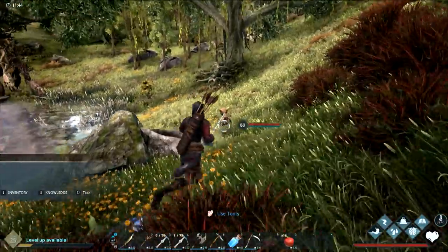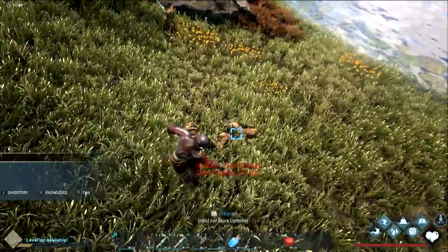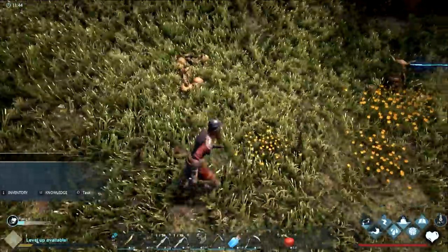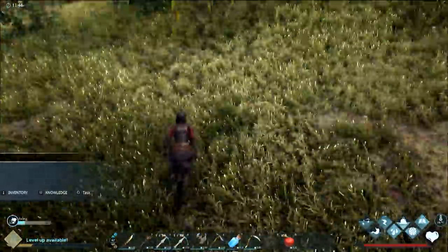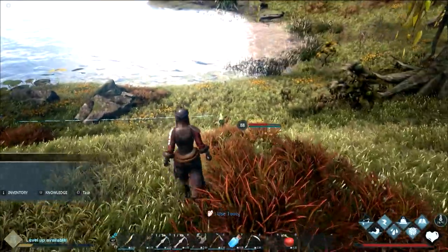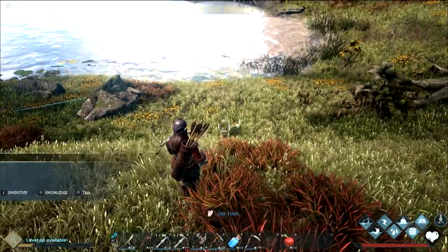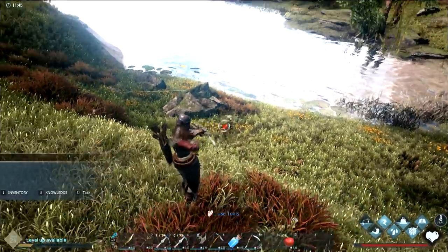Ghost, do you want a new boar? He wants a high level one. There's a level 76 right here! It's trying to harvest all the corpses and failing. Your goblin — oh god, I just stabbed him! He punched me — that's fair. I harvested the corpse he was after. Would you like a level 76 boar, Ghost? If Spash wants he'll tame it for you.